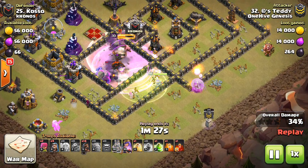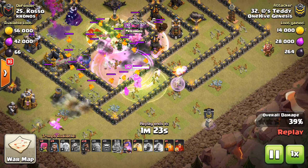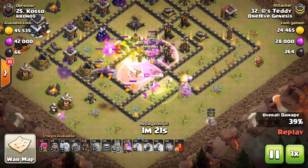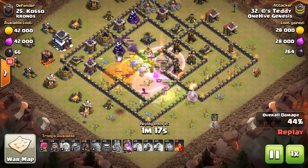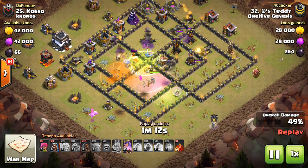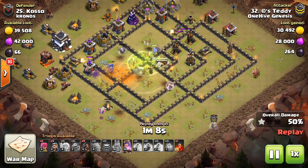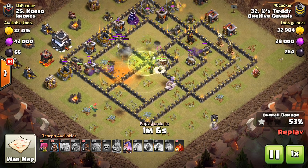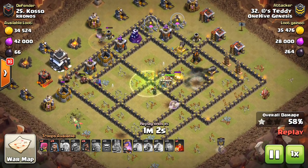Now you can see in this one the healers start to get shot down, but there is very good value in sending your queen in with the kill squad, because not only does she help take out defenses and CC troops, the healers can also peel off and start healing your golem, your bowlers, your king. So the healers can get you some great value, especially if they share in the rage spell that you bring for that kill squad.